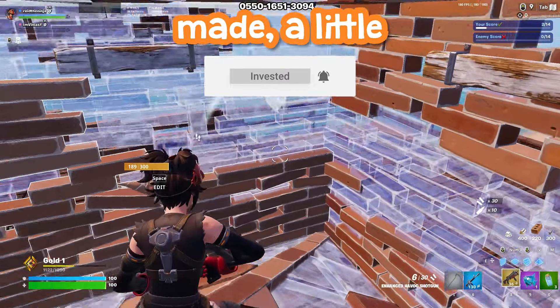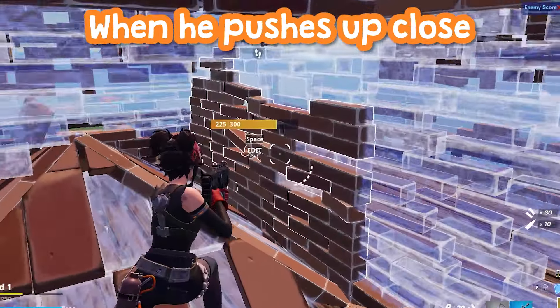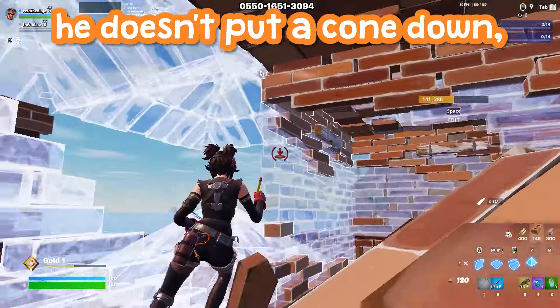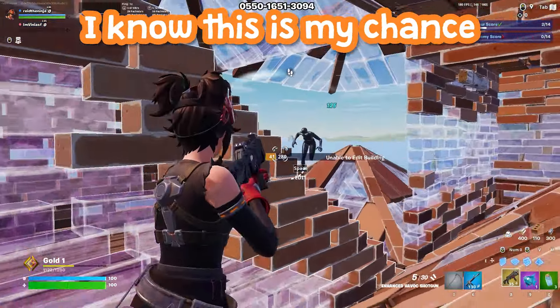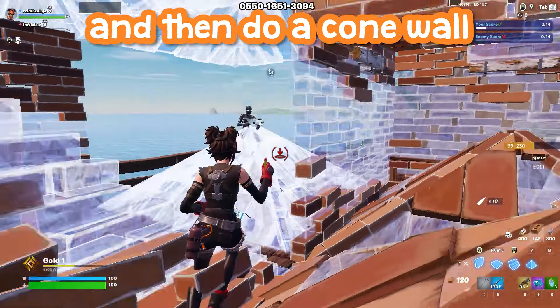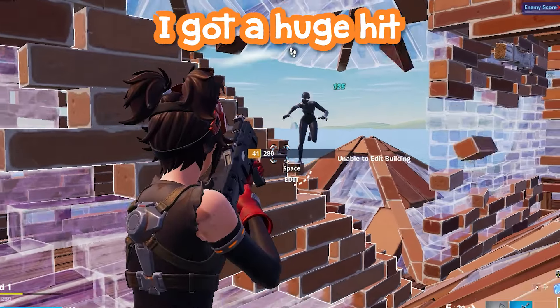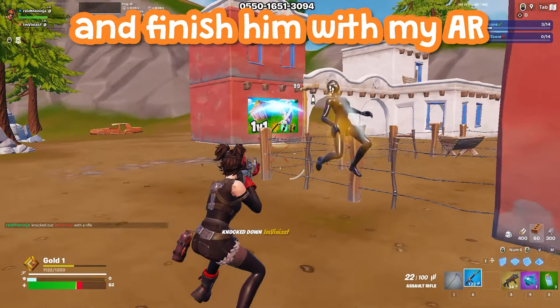In this clip, I have two boxes made with a little bit of space, but nothing outside my box, and nor does my opponent. When he pushes up close, he doesn't put a cone down, he doesn't put a floor down, and I know this is my chance to box him. When I have two boxes, I like to go to the second box over and then do a cone wall and edit from there to go for an elimination. I got a huge hit and was able to chase him down and finish him with my AR.